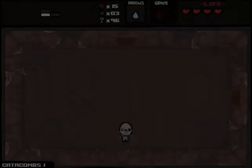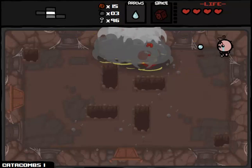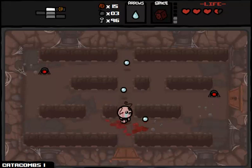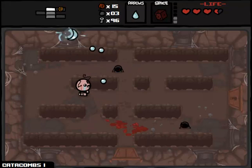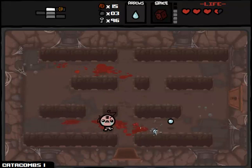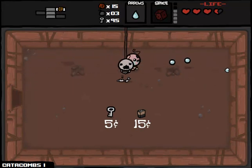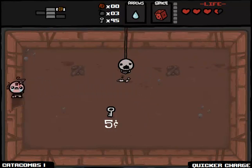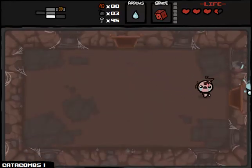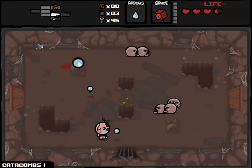We're heading down to the next floor, hopefully to buy something better than the coin purse. We're firing faster now, still moving a little bit slowly, but that's okay. We are on Catacombs Part 1. The smart money here is on buying the 9 Volts. It'll make our D6 charge a little bit faster, but mostly we're just future-proofing our run. If we get another Spacebar item in the near future, this will allow it to charge a little bit faster. A more useful Spacebar item is a big predictor of success in this game.